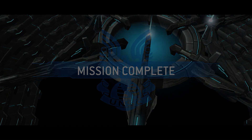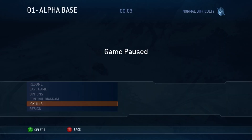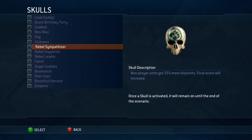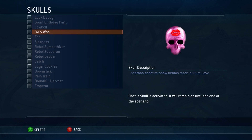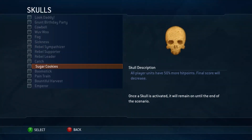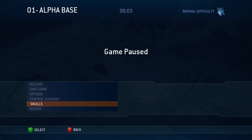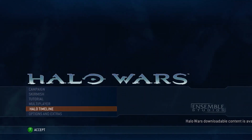Guys, we completed Halo Wars! Now there is something I do want to do before we fully end the game. So this is one of the things I wanted to look at — the skulls. We got: Lock Daddy, Grand Birthday Party, Cowbell, Wee-woo, Fog, Sickness, Smitten, Skill Support, Leader, Catch, Sugar Cookie, Boomstick, Pain Train, Pound from Harvest, and Emperor.